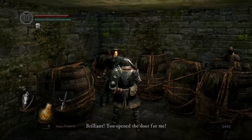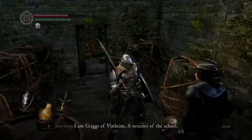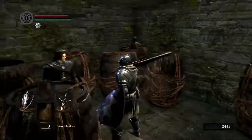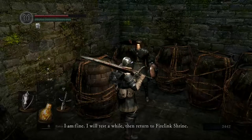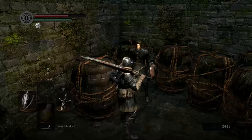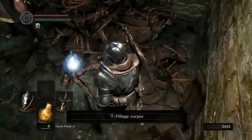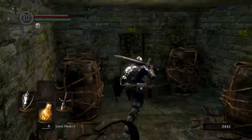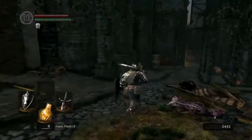Brilliant! You opened the door for me. Thank you, I'm saved. I thought I might never escape. I am Griggs of Vindheim, a sorcerer of the school. I am much obliged for your assistance. Thanks to you, I may now resume my travels. I will rest a while, then return to Firelink Shrine. We'll be seeing more of him at Firelink Shrine. In the meantime, that's his buddy here — didn't do as well. So let's just go take his sorcerer set off of him, and the catalyst as well. Sorcery is magic, obviously, but we're not messing with that just yet. Our stats are more knight focused.